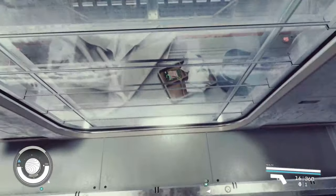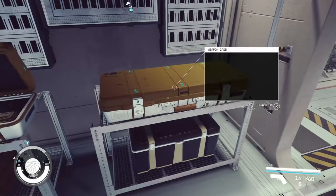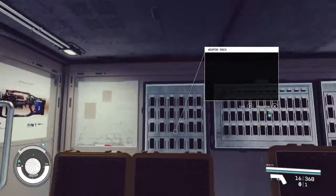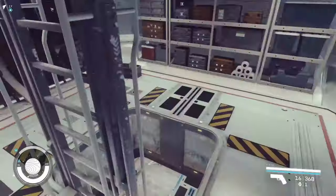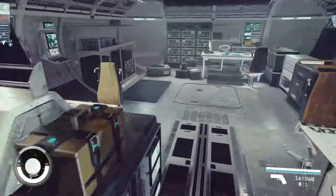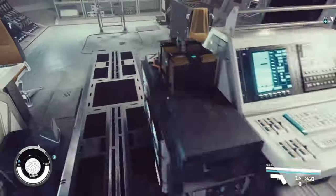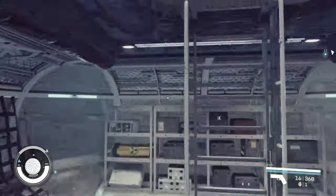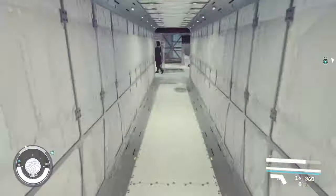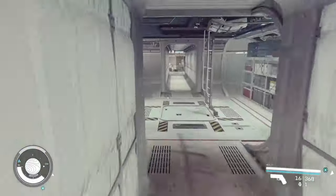For some reason there's a brig here, which makes sense — you might need to transport dodgy people. But you also have weapon cases in there, which is not ideal since the last thing you want is someone grabbing a revolver after breaking out. Coming back this way we have a drop down and a crew control station — this is really nice and probably explains why the crew limit is so high. There are some terminals here for the crew.